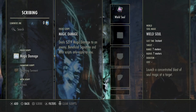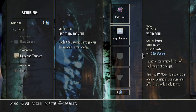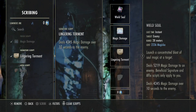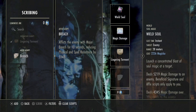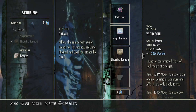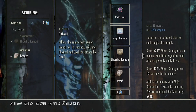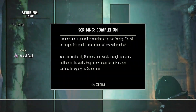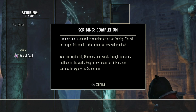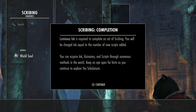So it looks like this one's going to deal 5,000 magic damage to an enemy. Beneficial signature. So boom — 5,000 magic damage. This one's also going to deal magic over time, so that's going to turn into roughly 9,000 — 5,000 directly, and then 4,000 over time. And then the last one here: it afflicts the enemy with major breach for 10 seconds, reducing their physical and spell resistance by another 5,000. So roughly 6,000 for that one. And then we hit square to scribe. What's that little icon at the bottom? Luminous ink — that's what it's called. Luminous ink is required to complete an act of scribing. You will be charged ink equal to the number of new scripts added. You can acquire ink, grimoires, and scripts through numerous methods in the world. Keep an eye out.